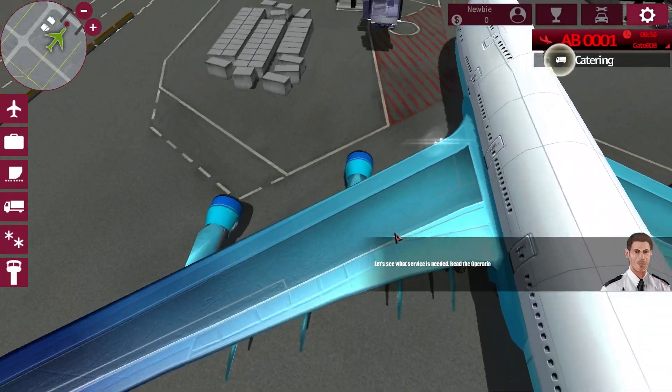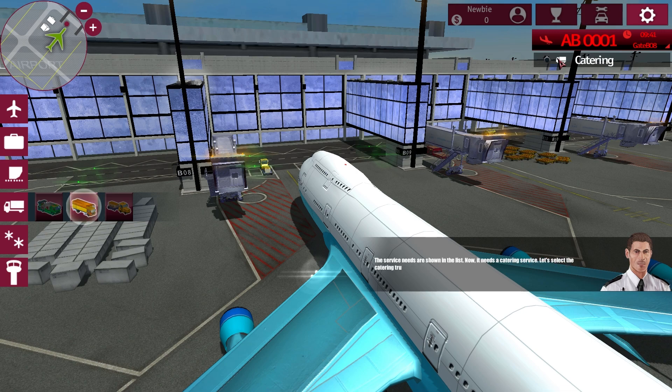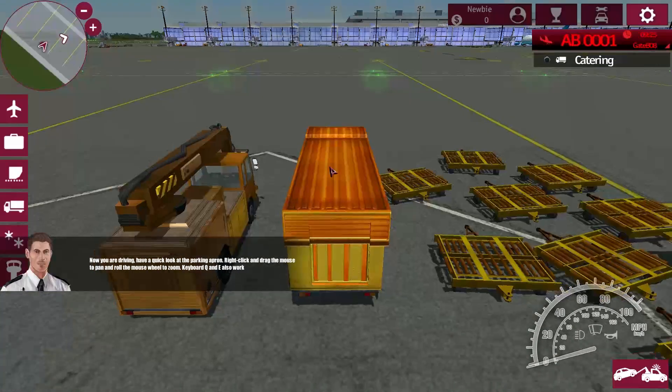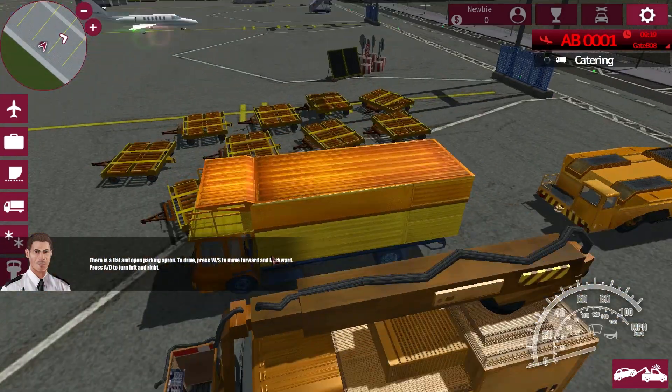Let's see what services are needed. Read the operation UI. The service needs are shown in the list — now it needs a catering service. Let's select the catering truck. So we are in the catering truck. Now you're driving. Have a quick look at the parking apron. Right-click and drag the mouse to pan, and roll the mouse wheel to zoom. Right-click to look around. Nice — good private jet there.